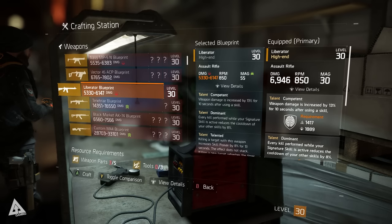The Liberator assault rifle can be crafted using a high-end blueprint purchased from the special gear vendor in the base of operations. As with all weapons, crafting can yield a varying range of outcomes and the Liberator's base damage values can fall within the ranges shown on screen.